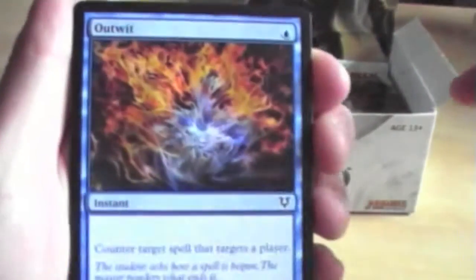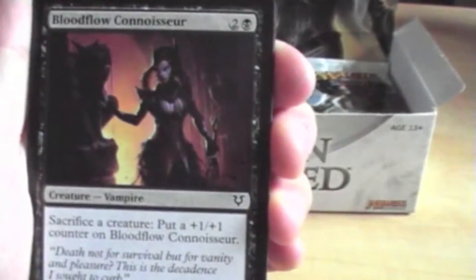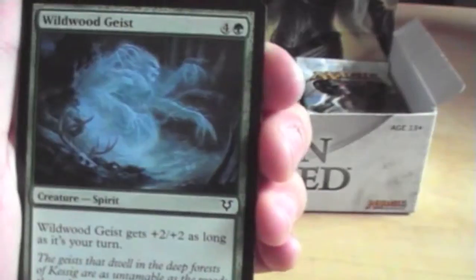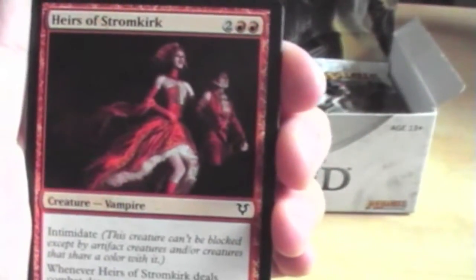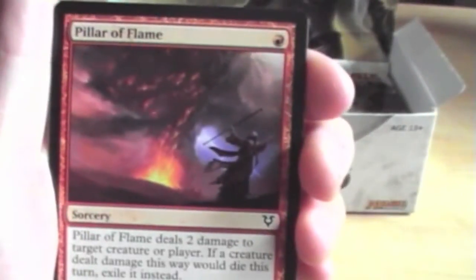Outwit, Thraben Valiant, Bloodflow Connoisseur — I hate pronouncing that one — Wildwood Geist, Seraph of Dawn. I love all the Angel cards in this set. Norstad Scrapper, Heirs of Stormkirk, Sheltering Word, Defang, Pillar of Flame.